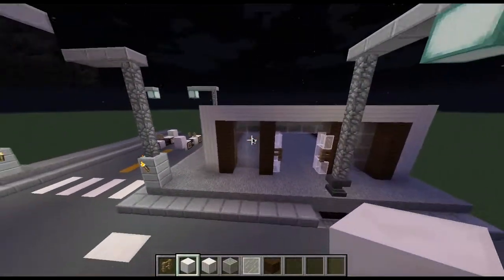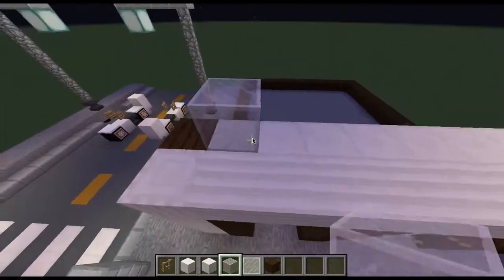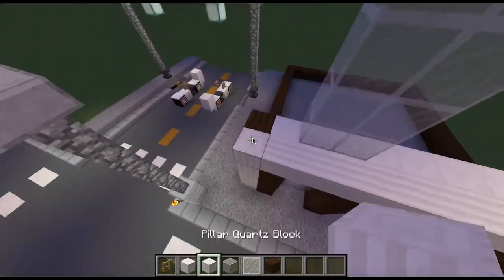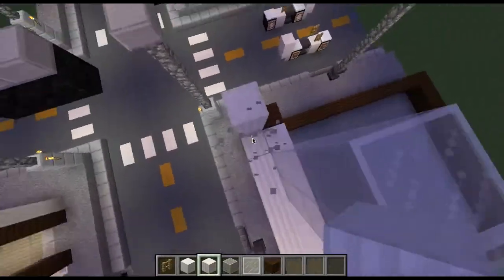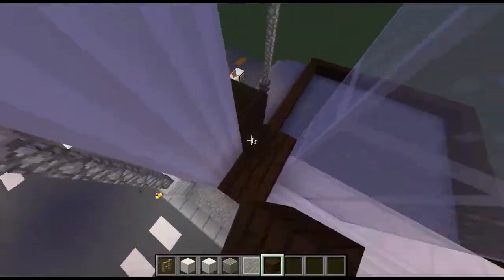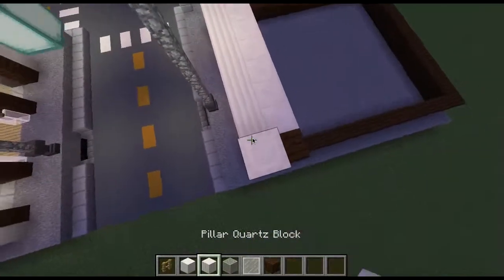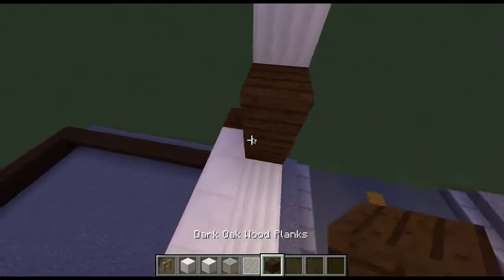Take out your block of quartz and bring it across. That's mainly the bottom of the building. Now take back out your white stained glass and take it up four. Get out your pillar quartz block and take it up four as well. Then take out your dark oak wood and place it up four. Do that on the other side too, then surround it.